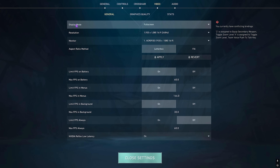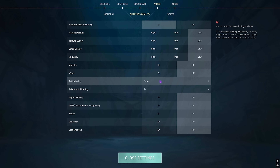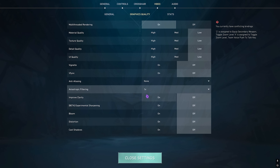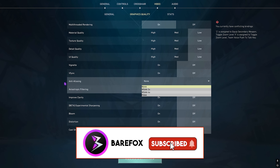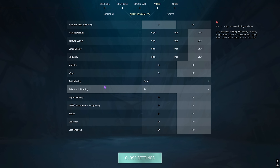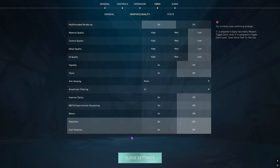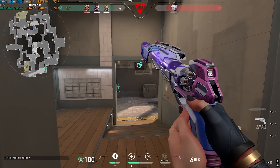Now drop into the game for the best in-game settings. Head to Video Settings and under Graphics Quality: set Multi-Threaded Rendering to On, Material, Texture Detail, and UI Quality to Low. Turn off Vignette and VSync. Set Anti-Aliasing to None and Anisotropic Filtering to 1x, with all other settings off. You can adjust Anti-Aliasing and Anisotropic Filtering if your PC allows, as they improve texture visibility and clarity.